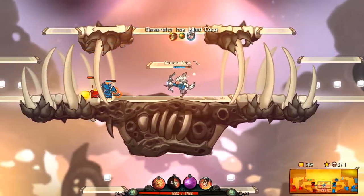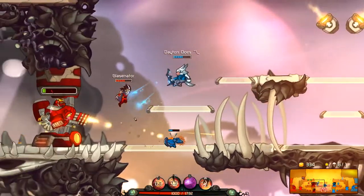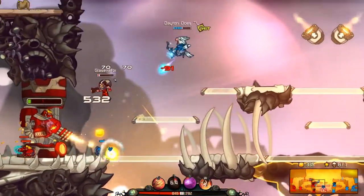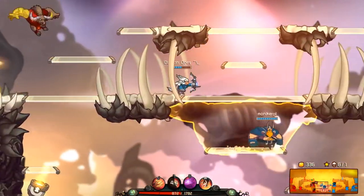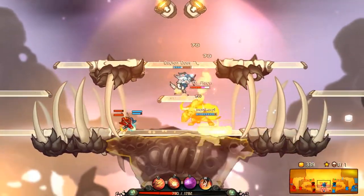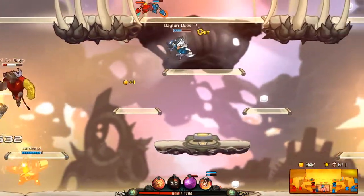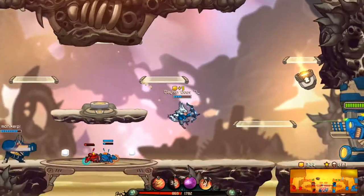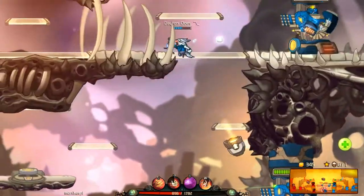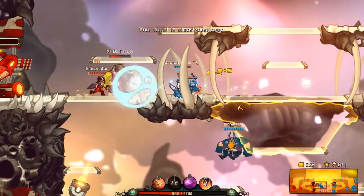Rocko is just a monster. You don't see him used too often in high-level play — largely because he's going to be in trouble if somebody gets in his face, to be completely blunt. Rocko has a hard time with anybody that can dash up, like Froggy G. You see a lot of Froggy G in high-level play just because he's got those invincibility frames and all that.